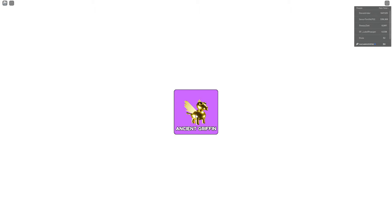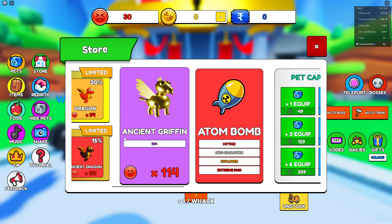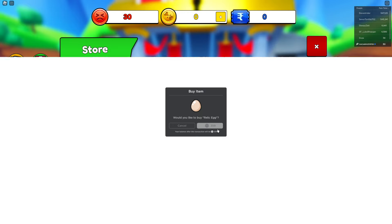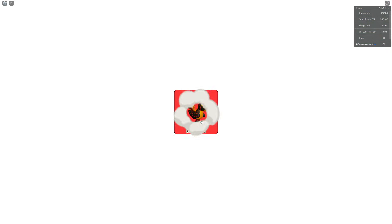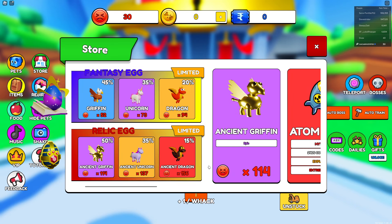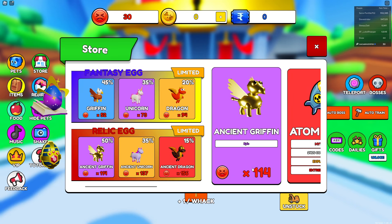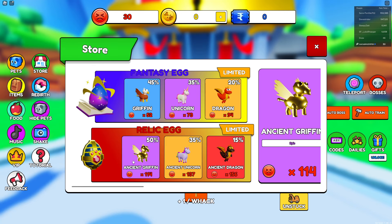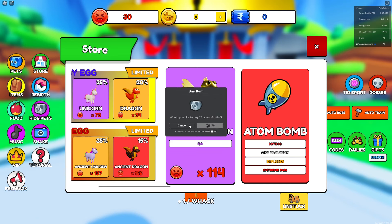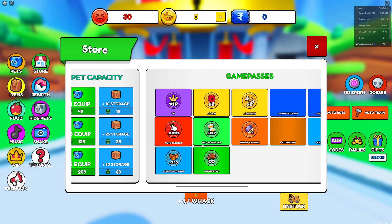We got the ancient griffin — W, let's go. But this egg over here costs 360 Robux, and I just got an ancient dragon which is the best pet. Yet an ancient griffin, literally the worst thing from this egg, is 360 Robux when you could just buy it alone for 80 Robux.